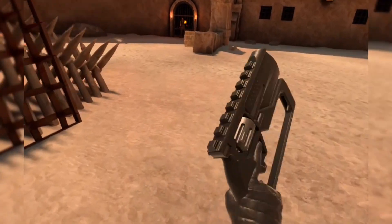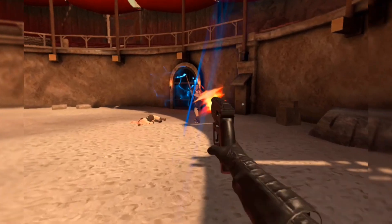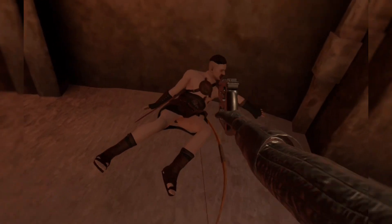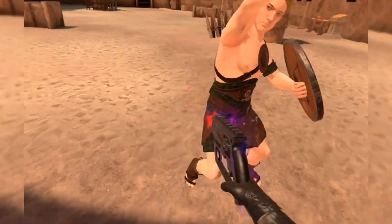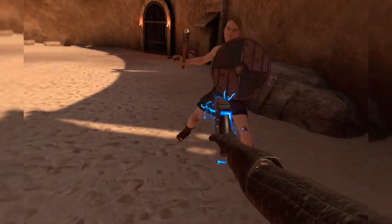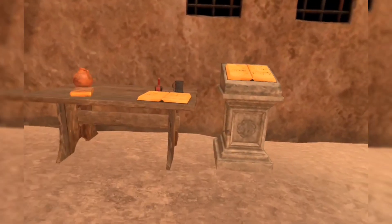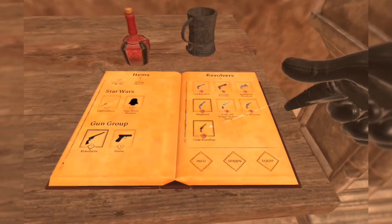Lightning revolver equipped - look at this thing, I can tell it's gonna be badass. Jumping into the fight - it worked for a second and electrocuted one guy, but now it doesn't work very well. Why am I so short suddenly? Why did I get so short - am I crouching? I shouldn't be crouching. Move out of the way. Now switching to the time revolver.